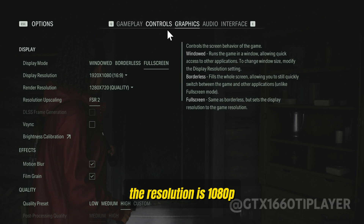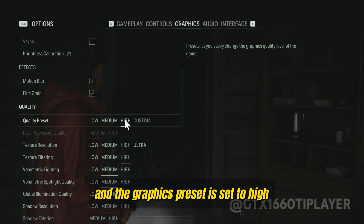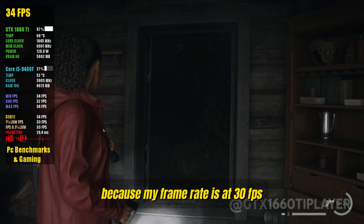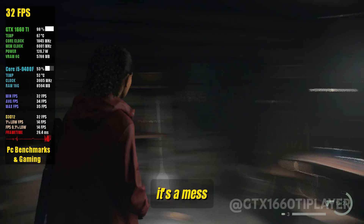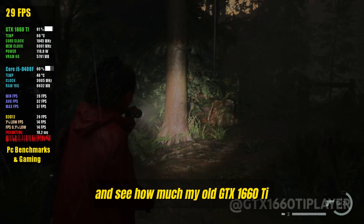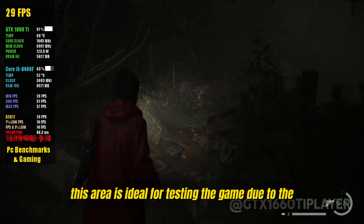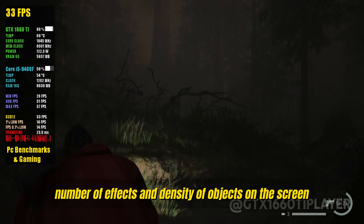The resolution is 1080p with FSR 2 turned on in quality mode, and the graphics preset is set to high. The latency is very high now because my frame rate is at 30 FPS. Take a look at the frame time graph — it's a mess. I'm going to advance through the forest and look for some action, and see how much my old GTX 1660 Ti can achieve in frame rate. This area is ideal for testing the game due to the number of effects and density of objects on the screen.